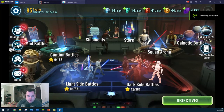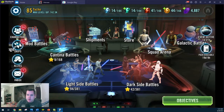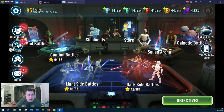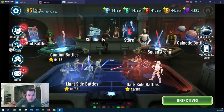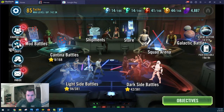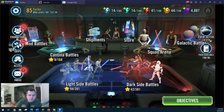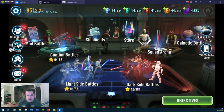Hello, welcome to another Star Wars Galaxy of Heroes video. My name is Shrodes. We are starting a new hyperdrive bundle account. We are naming our character Tycho, the best unknown star pilot in the galaxy. Tycho is from the books Rogue Squadron from the X-Wing series. If you have not read those books, they are fantastic — I recommend you go read them.